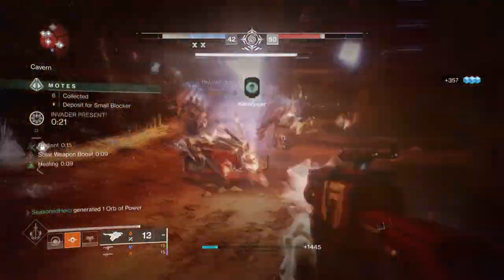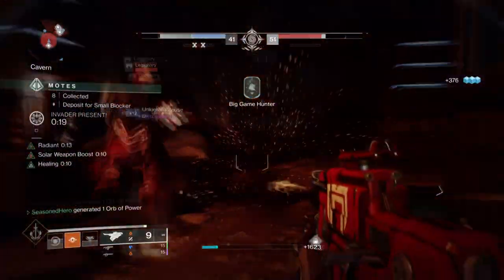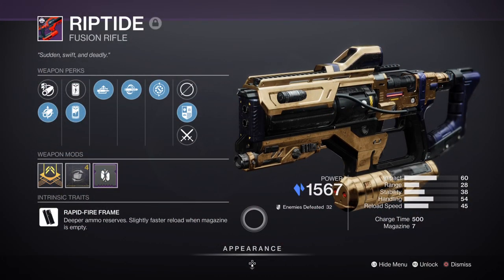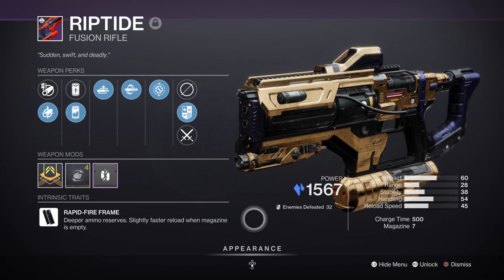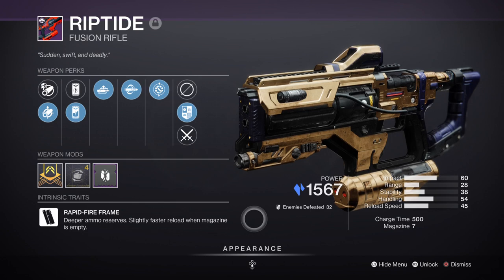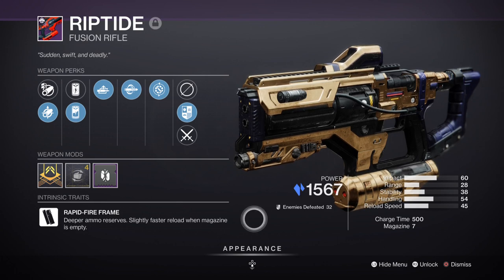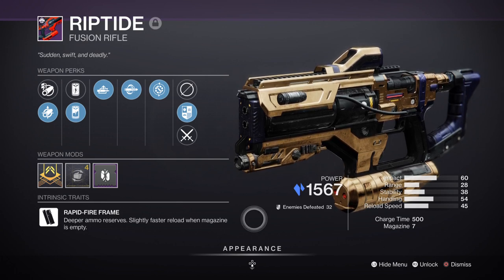From here, you're wanting to invest into weaponry, and I only have two preferences to recommend. To start, we have the Riptide Fusion Rifle with Auto-Loading and Chill Clip. I've mentioned this many times before, but you need to get this weapon and have it as a staple, as it can destroy minor to major combatants in a small timeframe. Chill Clip is really strong for stunning things and causing extra damage to occur on targets — so if you want to run Gambit as fast as possible and don't want to deal with the blocker combatants that appear near the bank, this weapon with that perk is the best choice.